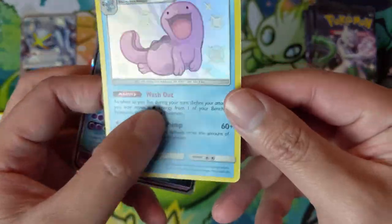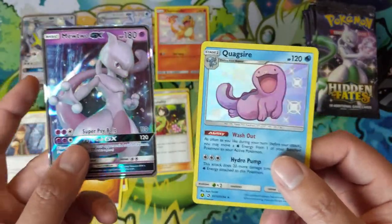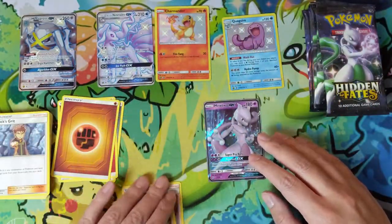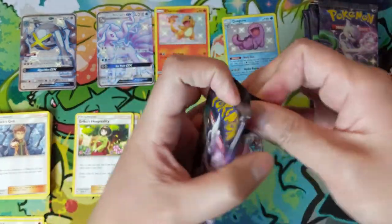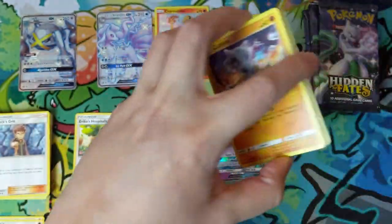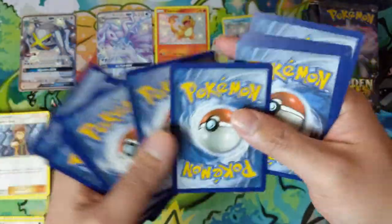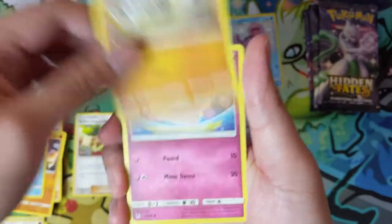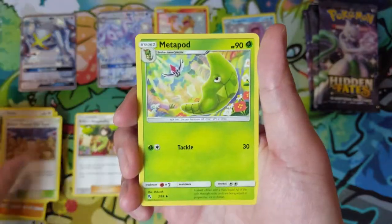Oh my gosh, look at this — I can feel this is the extra textured card, which I do prefer, and we got two more hits. So far we have three packs and four hits. As long as we get half the hits compared to the number of packs — so at least five hits in this box — I will definitely be satisfied to call this a successful opening, and we're already at four.